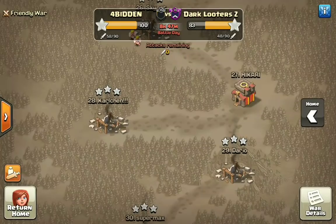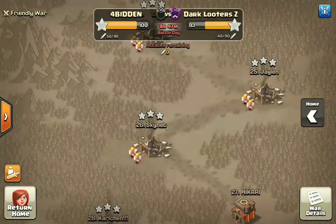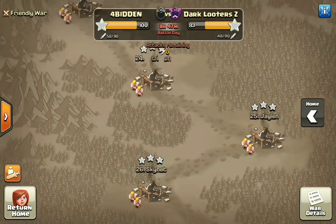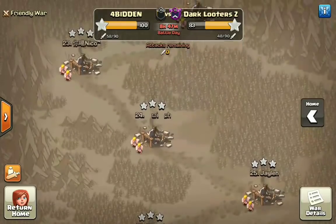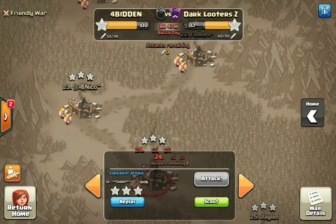This is a Town Hall 10 attack strategy working on all different types of bases. Forbidden right now is completely killing it. We have 11 10v10s already and three of them in this war have come using the attack strategy that people are calling the Falcon. We're gonna go ahead and check out each one of those attacks — just so you guys can really understand and really see what exactly is going on.